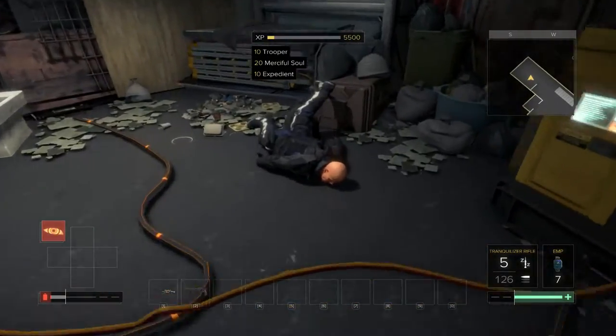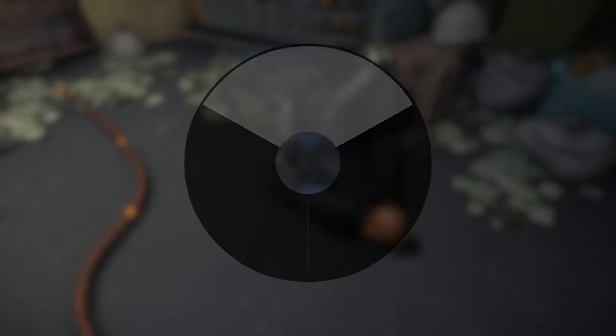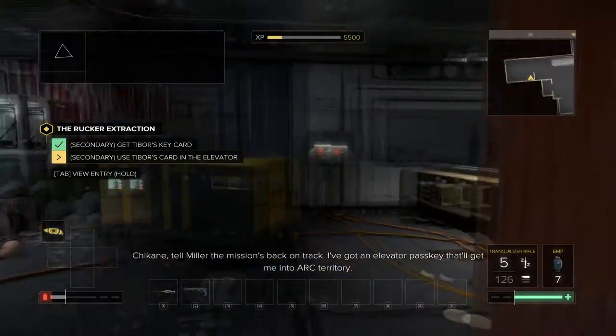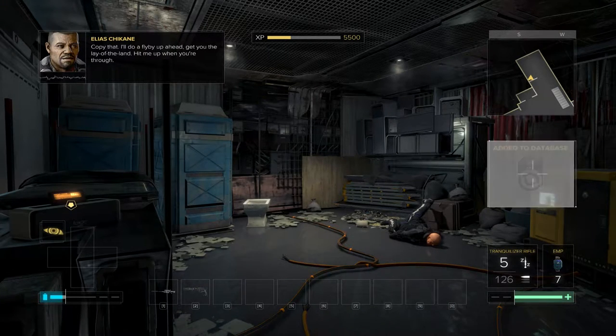Whoa, what's with the bodies flipping around? Hey, look - here's some ammo and an ARC key card. Tell Miller the mission's back on track. I've got an elevator pass key that'll get me into ARC territory. I'll do a flyby up ahead, get you the lay of the land. Hit me up when you're through.